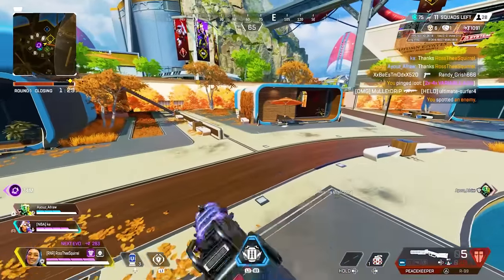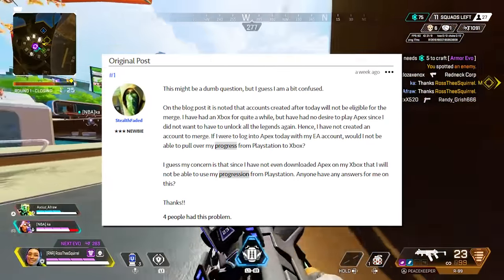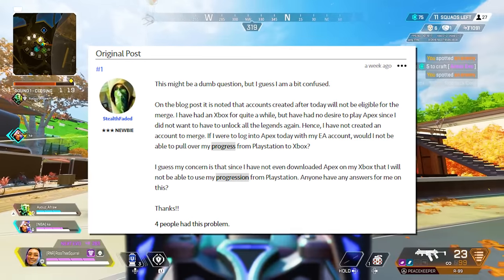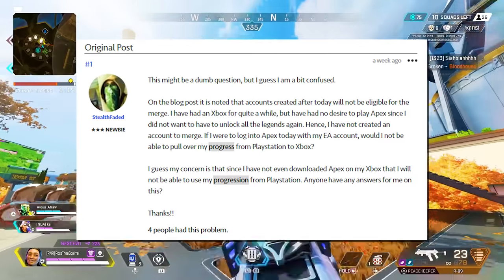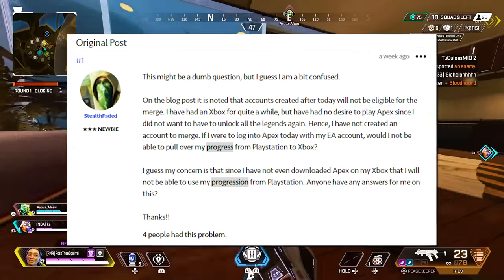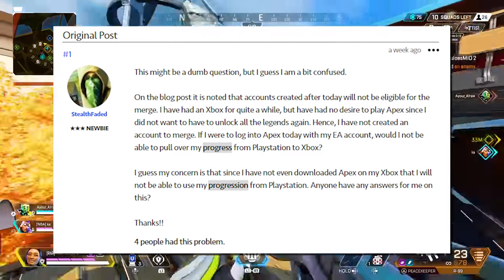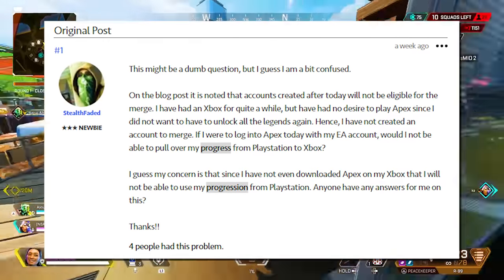In another post, an EA staff member responded to a user's question. The user wrote: 'On the blog post it is noted that accounts created after today will not be eligible for the merge. I have had an Xbox for quite a while but have had no desire to play Apex since I did not want to have to unlock all the legends again. Hence I have not created an account to merge. If I were to log into Apex today with my EA account, would I not be able to pull over my progress from PlayStation to Xbox? My concern is that since I have not even downloaded Apex on my Xbox, I will not be able to use my progression from PlayStation.'